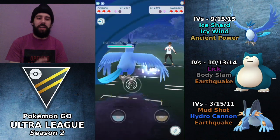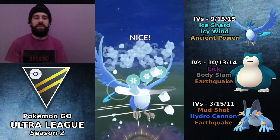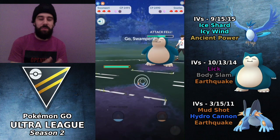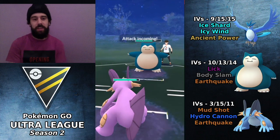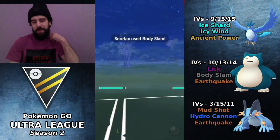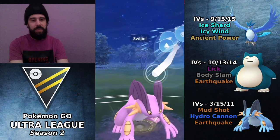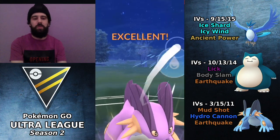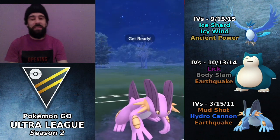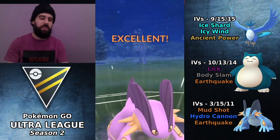This time I did shield the Hydro Cannon. They switch out to Snorlax, which is fine because we have an Icy Wind ready. We go for the Icy Wind, and this is another situation similar to last game — do I bring in Snorlax or Swampert if they have Registeel in the back? I bring in Swampert against Snorlax because that's a bit better of a matchup. When he brought in his Swampert last game I should have brought in Snorlax, but when he brings in his own Snorlax, you just have to go Swampert for the most part.